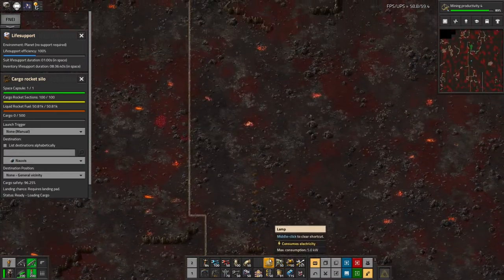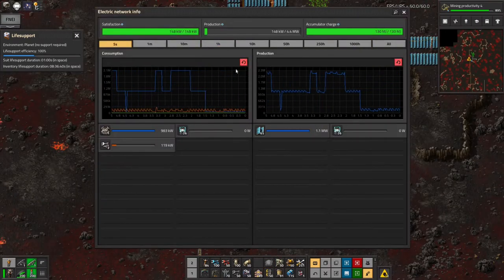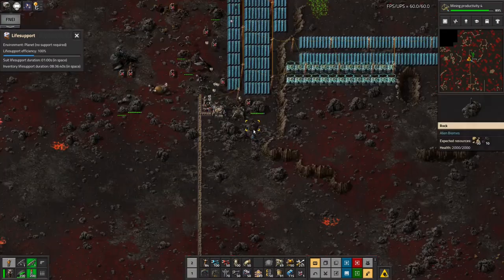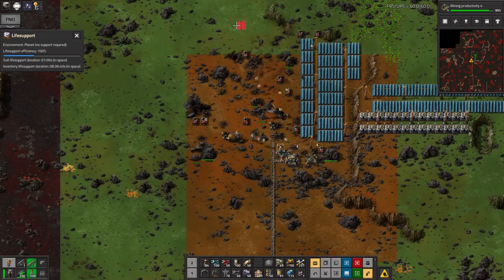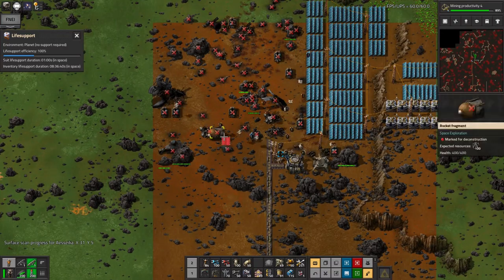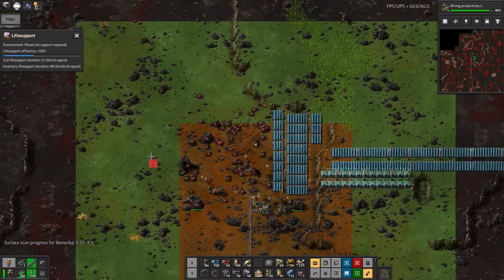I'd have had to do an extremely long train of roboports and it would have taken absolutely forever to get it all through. But now this all seems to be working — it's passing stuff down the chain. Let's come up here and make sure this is picking things up as it should. There's loads of power so that's absolutely fine for the time being. I'm sticking in a radar so I can keep an eye on it from a distance, and let's try and be vaguely environmentally conscious and pick up some of the bits of trashed rocket lying around rather than leaving them on the floor.